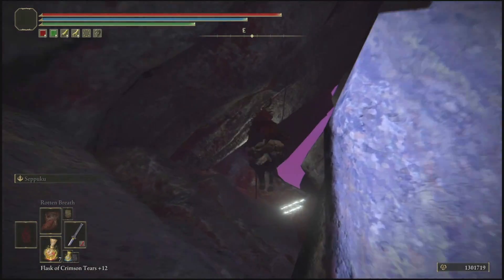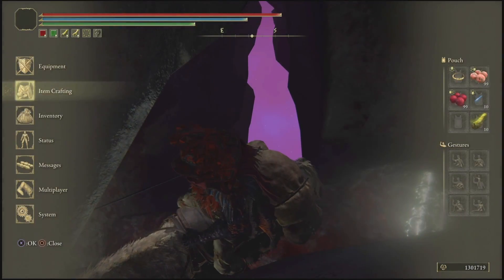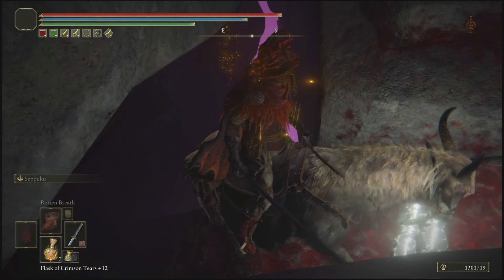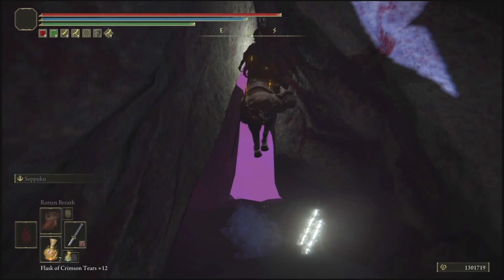All you guys want to do is walk down very, very slightly, then open up your inventory like you guys see me doing in the video right now, and make sure that you use a Gold Fowl Foot if you guys have one.